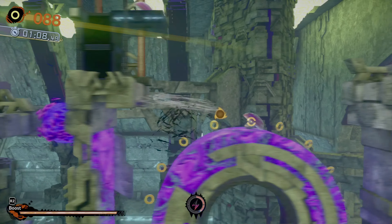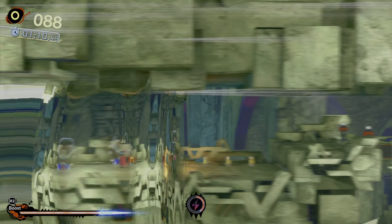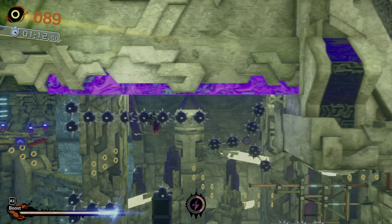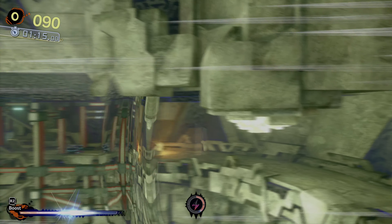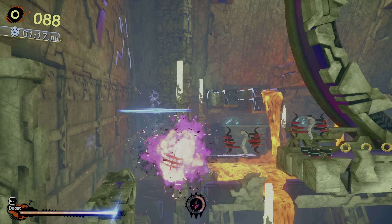My favorite skip in this level is right here. Normally, you have to use this platform and jump to go either up or down. The Doom Wings make this section a breeze — all you gotta do is fly through these spike balls up to this checkpoint. It's as simple as that.